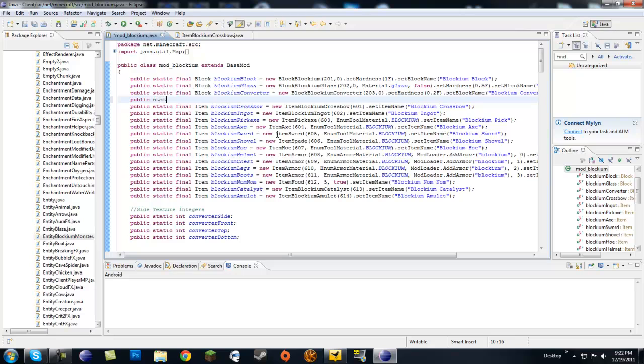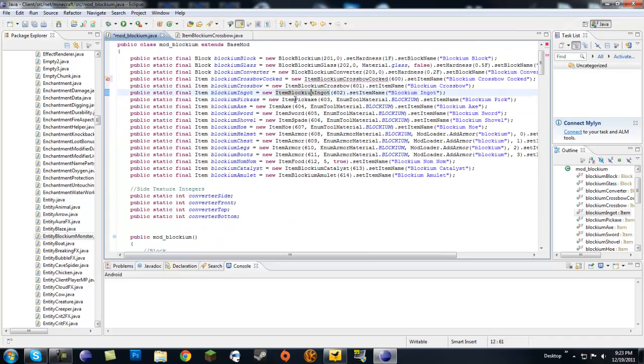Let's go ahead and do: public static final Item blockiumCrossbowCocked equals new ItemBlockiumCrossbowCocked. Let's set this to item ID 600 because I want it right next to my other crossbow. I did not do this before, so I don't have any classes pre-made. What we're going to have to do is switch up the crossbow to two crossbow classes, because the blockium crossbow is going to serve as a placeholder.